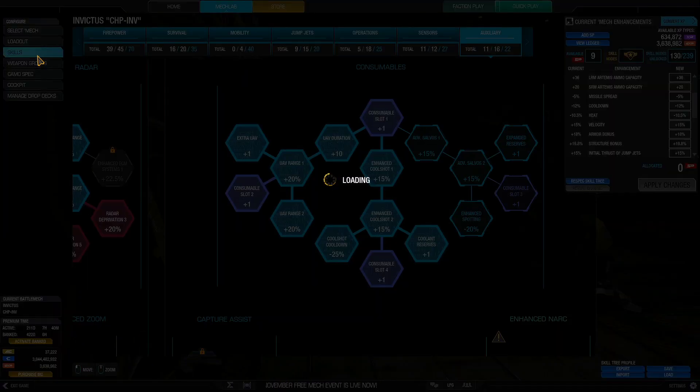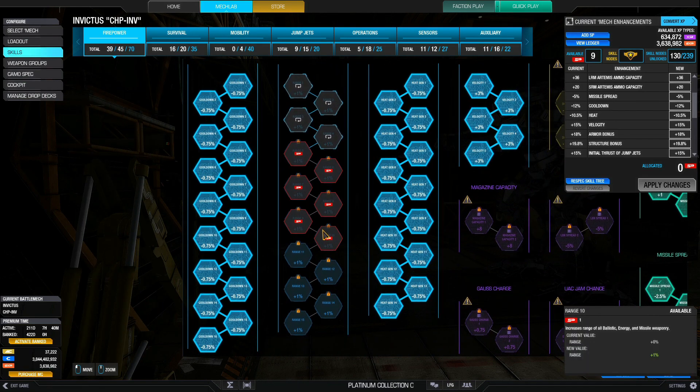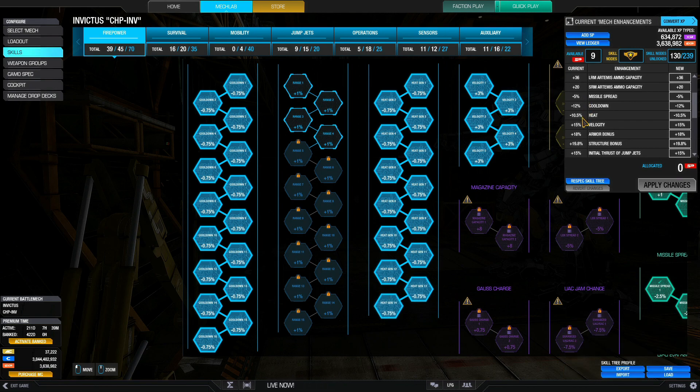Looking at the skills — with MRMs, you want to have the mindset that you want to go in and brawl, so I'm going for max cooldown to fire as fast as I can. A 12% reduction in cooldown plus the quirk means the missiles fire 22% faster, which is nice. MRMs generate quite a lot of heat, so I'm going for as much of the heat skills as possible. All the heat generation skills result in a 10.5% reduction in heat, for a total of 20.5% with the quirks.